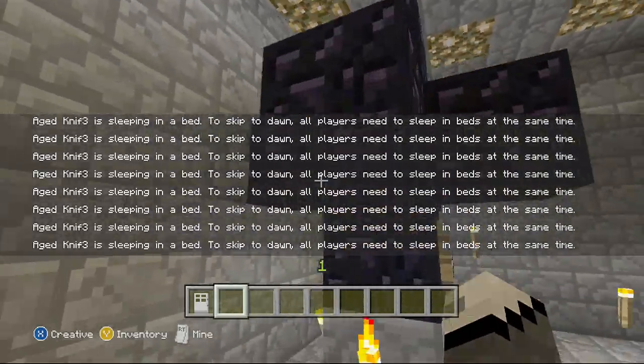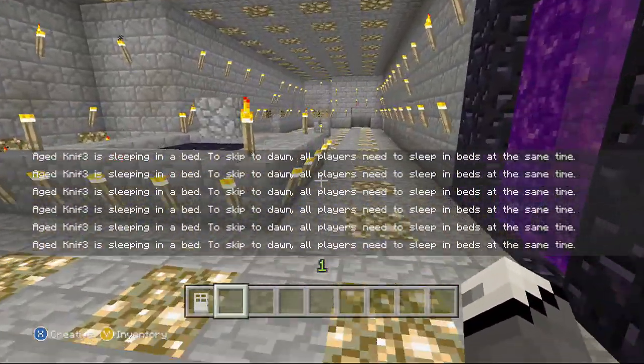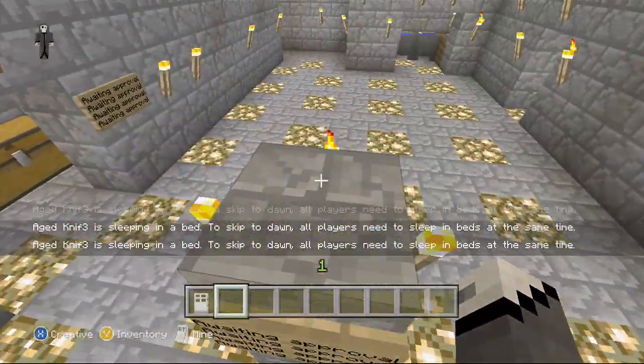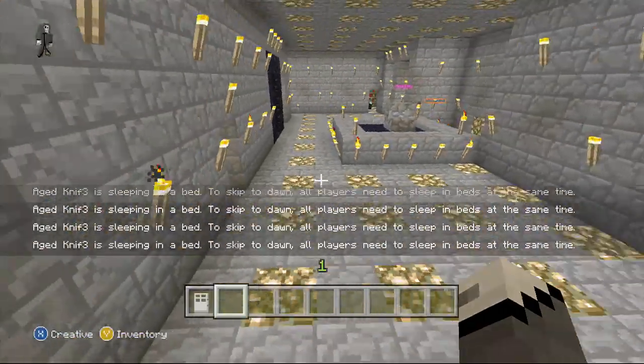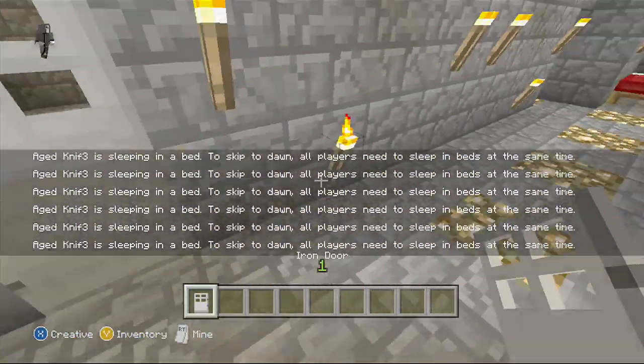You get in here, you mine through the obsidian, you get the person's block, you take it back to your base, and you find the totem pole right here. You place the enemy block on top of it and you've won. Pretty simple — we'll get more into it as we play.